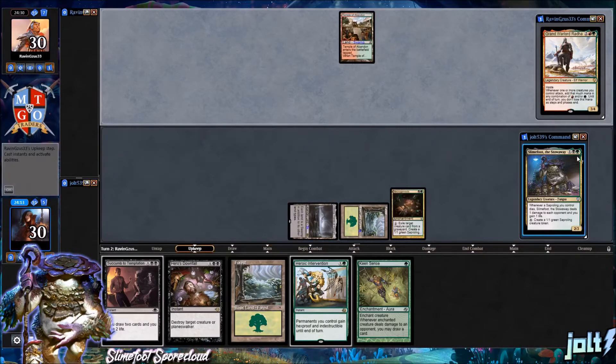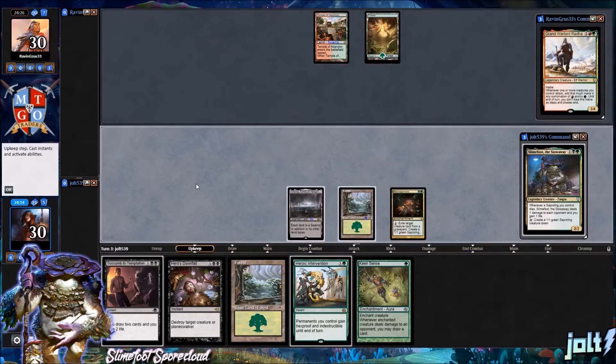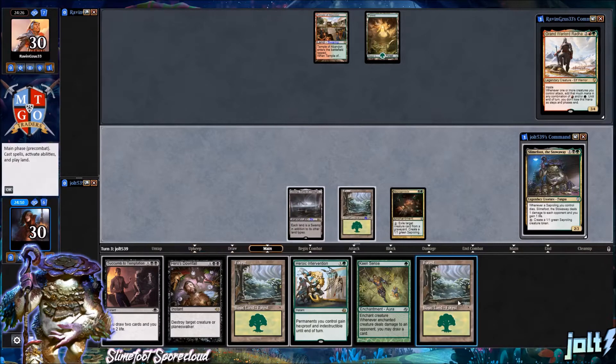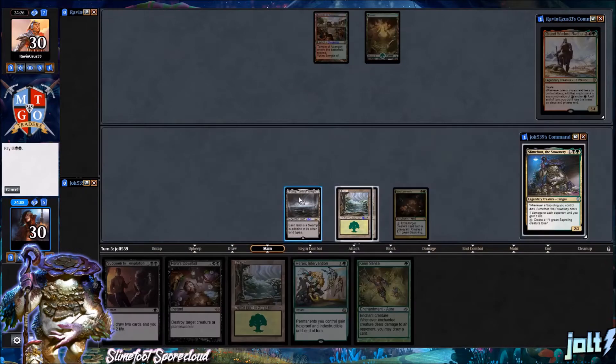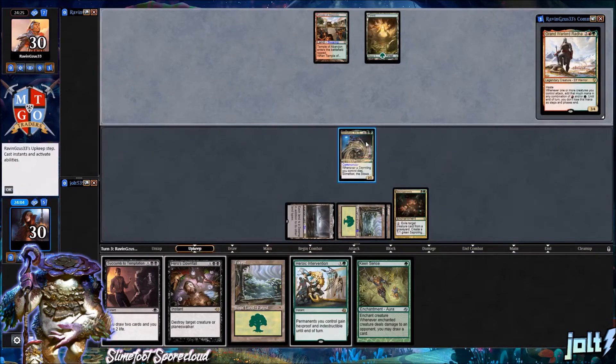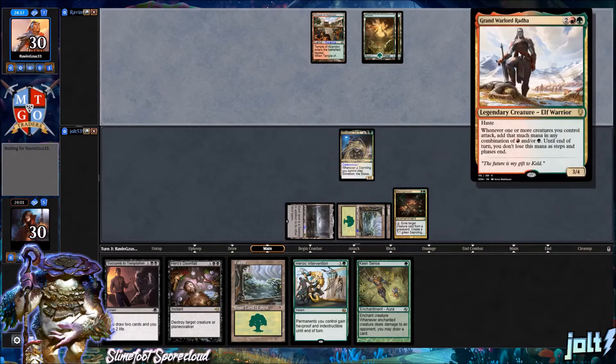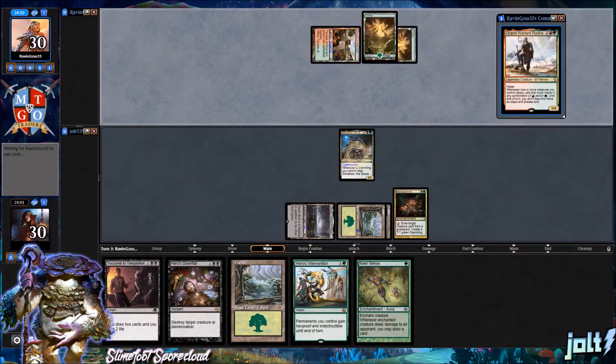Since it still functions like Blood Artist except it deals damage, we are running Tainted Strike. So let's say we build up a really good board state and our opponent swings into it — we can go for Tainted Strike in response to a board wipe. If you have enough saplings on the battlefield, that's going to be lethal for the entire table. That's kind of why it's a Slime Foot spore cloud plague strategy.